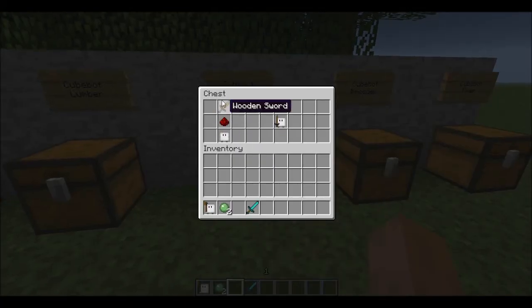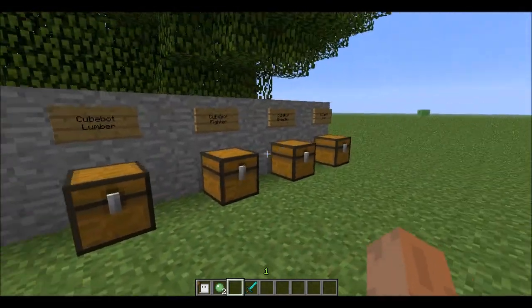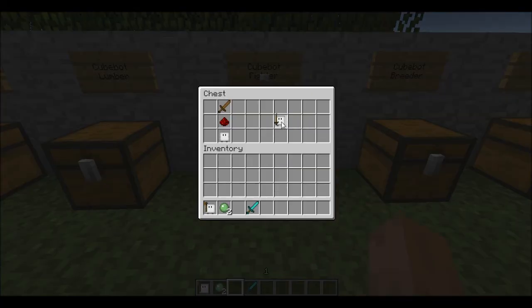Let's get to the Fighter Cubot. To make that it's basically really easy — these pieces here, except the first one, these two. So the Fighter is crafted like that.